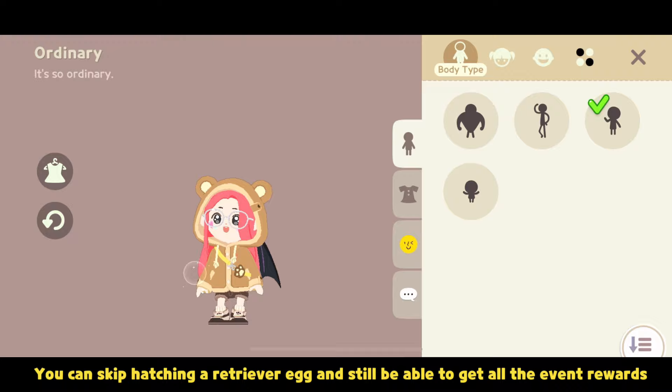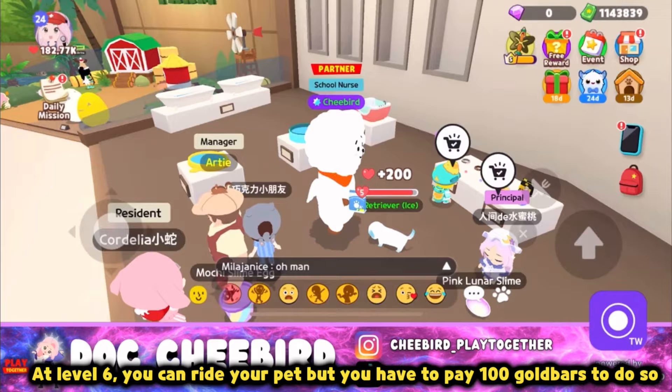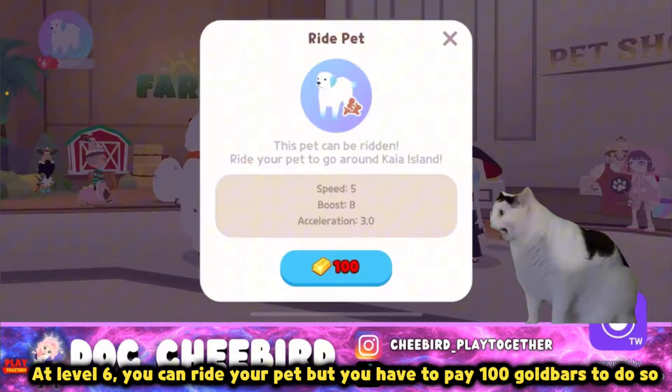The Retriever pet can be hatched by level 2, but its real color or coat will only be revealed at level 4. At level 6, you can ride your pet, but you have to pay 100 gold bars to do so.